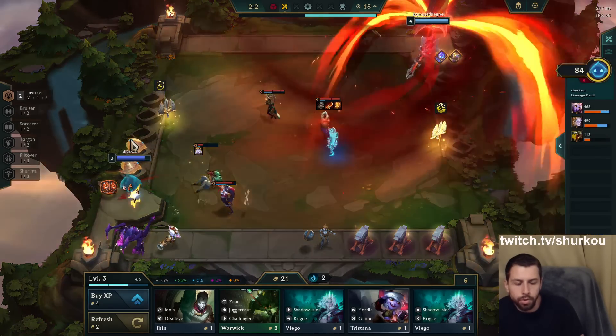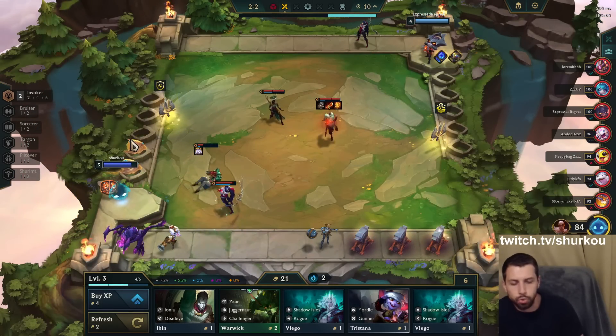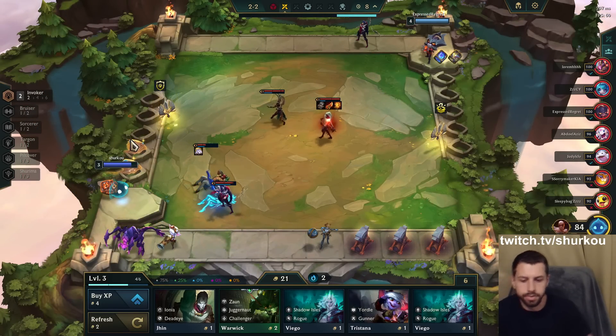I'm pretty sure what we need on Orianna is just full AP — Giant Slayer, Rabadon's, something like that. Or Jeweled Gauntlet. Guardbreaker. Stuff like that.